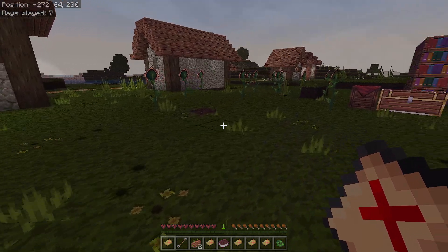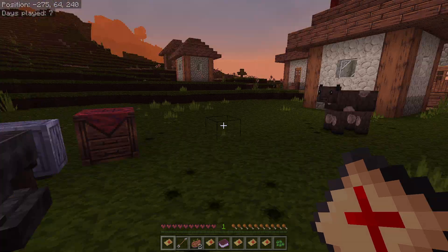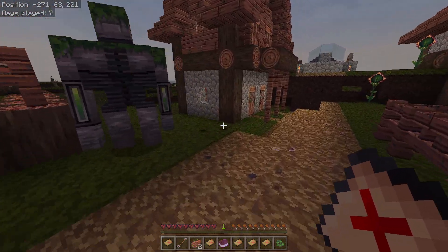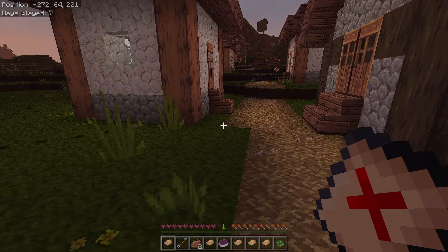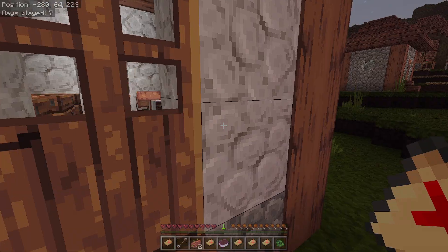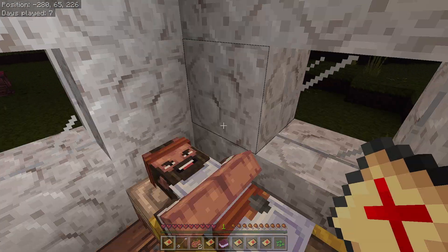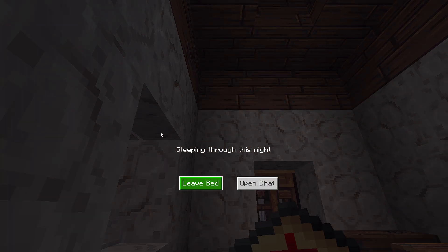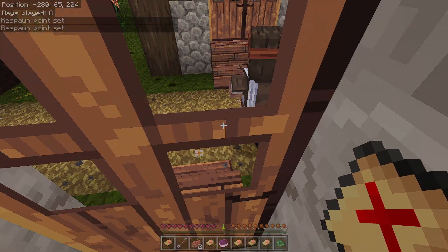We're back and I put the pack on. This is what everything looks like now - you can see the big difference. There's the iron golem, the horses. Let me go to sleep and then we'll look at a villager or two. The trees look different, everything looks different. See the villagers even look different - they have beards now. The cobblestone looks different, everything looks more realistic.